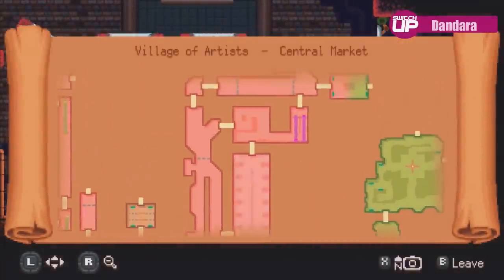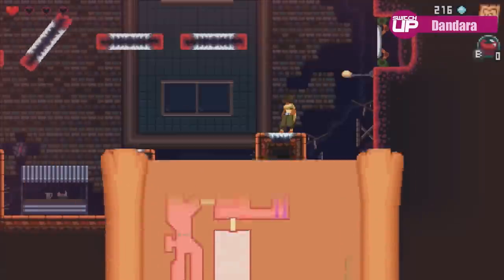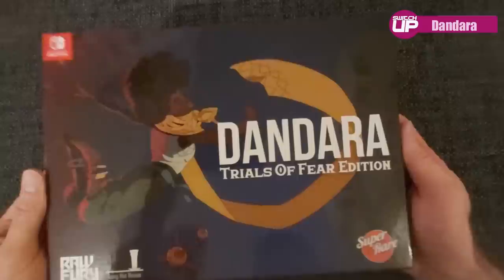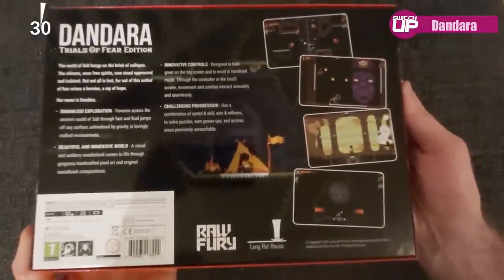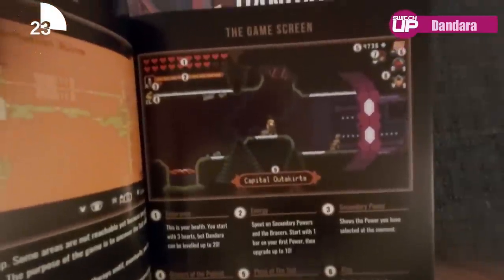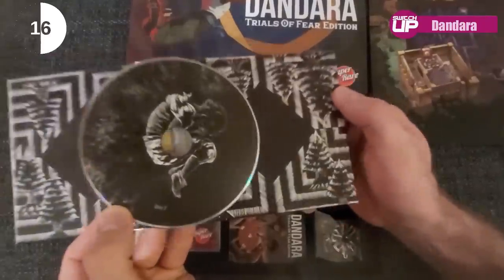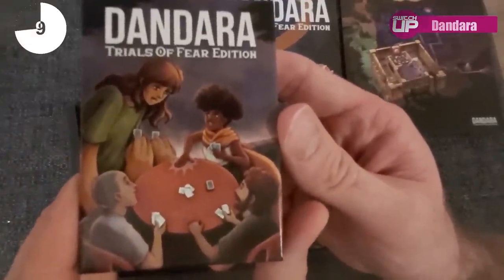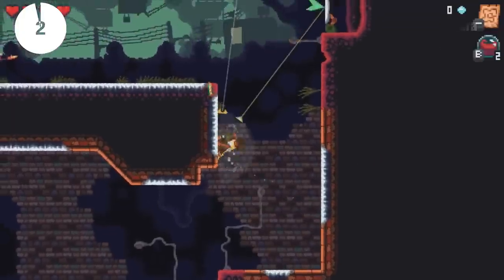Dandara recently received a physical edition via Super Rare Games, including a standard limited release and a special release — they actually sent us a copy. It comes in a really nice sturdy box, and for me the quality of the box is just as important as the contents inside. Inside the special edition you get a hardback guidebook with a walkthrough and concept art, the game's soundtrack across two CDs, a poster, a key ring, an enamel pin, and a pack of playing cards, plus the game itself. I haven't played this one yet, but after hearing about it multiple times I'm now looking forward to giving it a go.